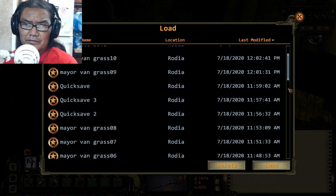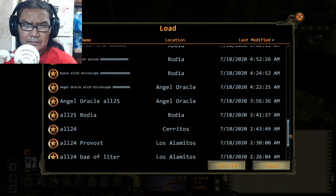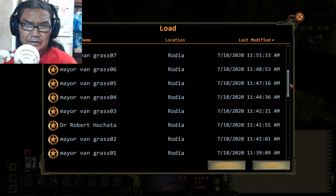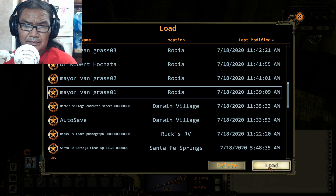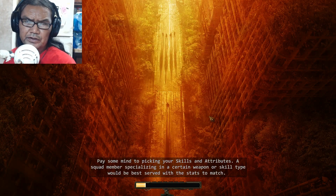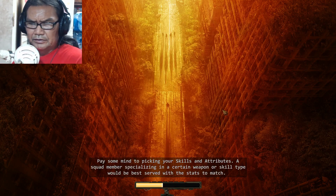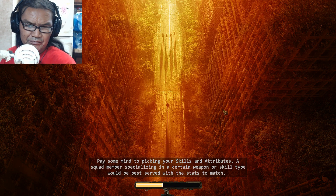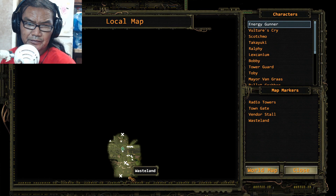Then we travel back. His name is Von Grasse - then we go back to Rhodia. This quest, what you gotta do is you gotta poison all three of those guards before we can fight them and Dangler. Now we're in Rhodia. You know you're from here, Rhodia - you come in, you gotta pay the bullets and all that.